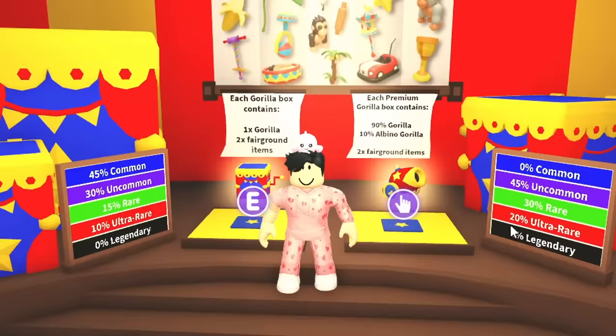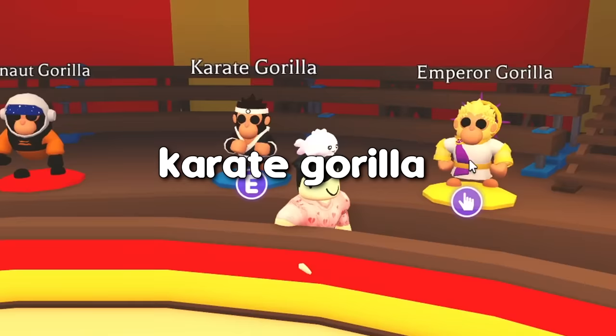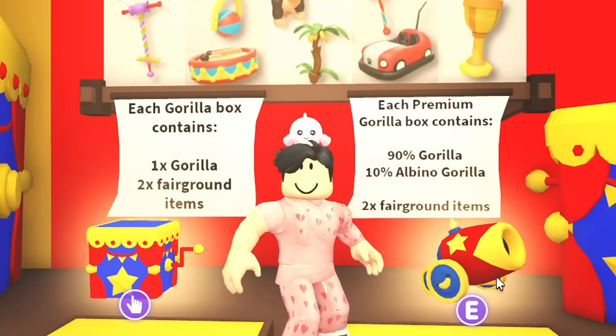The new update is out — there are four new pets we can get: the Chef Gorilla, the Astronaut Gorilla, the Karate Gorilla, and the Emperor Gorilla. We also have a chance of getting a regular Gorilla and an Albino Gorilla. I want to start with opening 50 of the premium boxes.